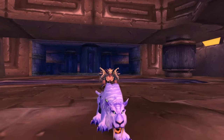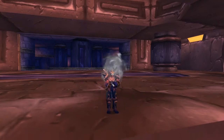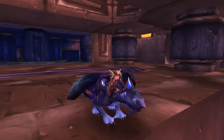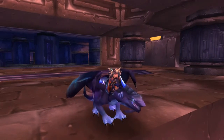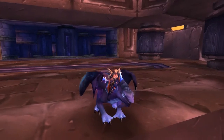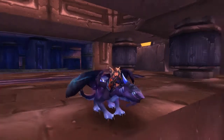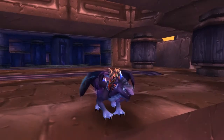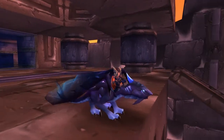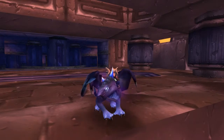For number two we have the Cobalt Netherwing Drake. In my last video — an intense storm shaman, basically tier two shaman — I picked the purple one because it matches better. This one matches better with the Death Dealer's appearance. This mount is hard to get; it's a grind to get to exalted on Netherwing. So this is my second mount for today — the Cobalt Netherwing Drake.